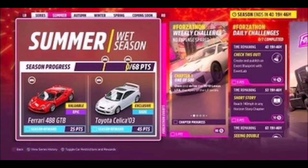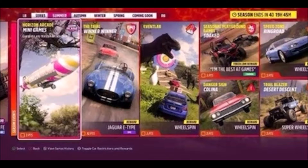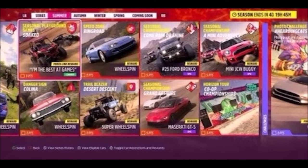In the summer series you can win the Ferrari 488 GTB and the other newly added Toyota Silica 2003. Through some of the challenges you'll be able to win the old school Jaguar E-Type, a few wheel spins and a super wheel spin, as well as the number 25 Ford Bronco, the Maserati GTS, and the Mini John Cooper Works Buggy.